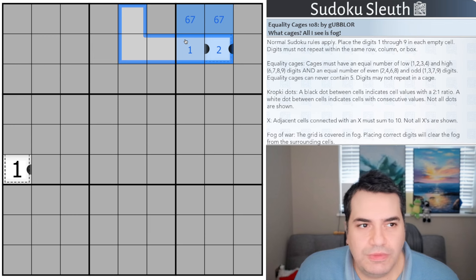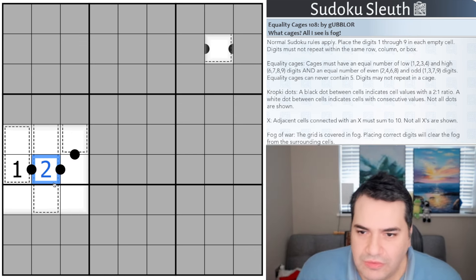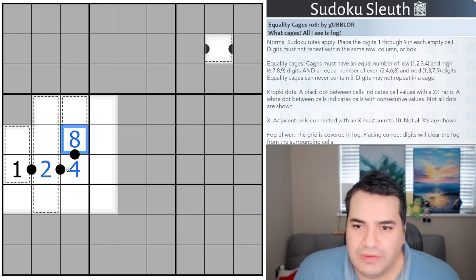All that's left is to restart the clock and see how I get on. I think I get on fabulously when you can place a digit in under ten seconds — look at that, three digits in under ten seconds, that's a celebration right there. A one on a black dot can only ever be connected to a two.